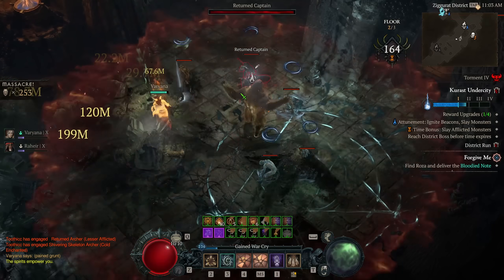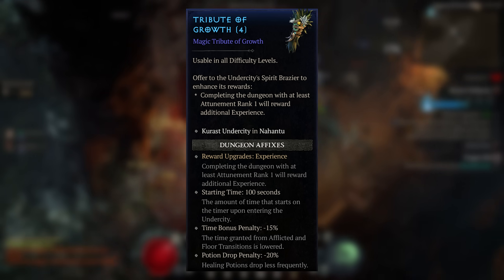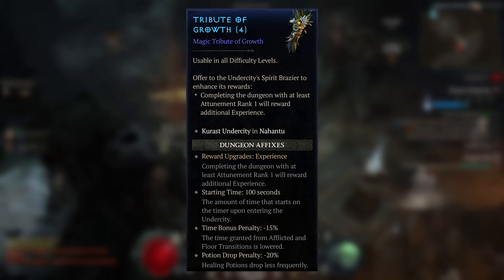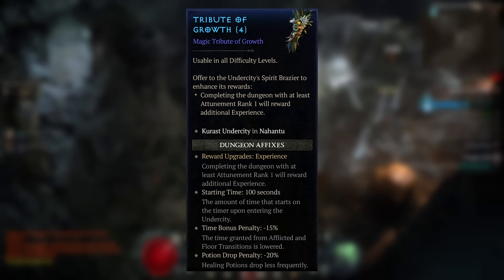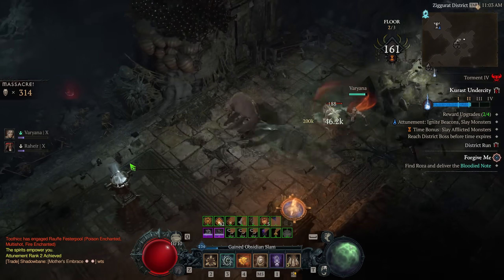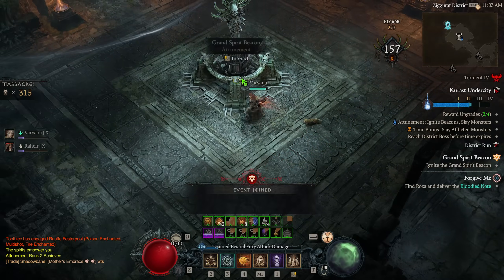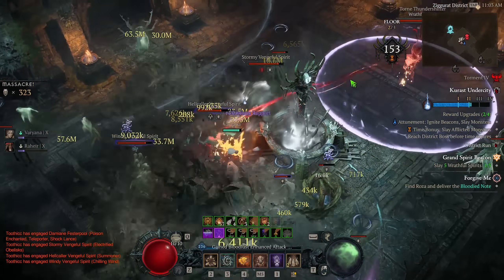Another magic tribute is the Tribute of Growth, which just rewards additional experience. Once you're level 60 and getting Paragon levels, this doesn't seem valuable. Even though the developers talked about it being good for leveling, you get better experience from pit runs, infernal horde runs, or potentially even nightmare dungeons. So this seems to be one of the tributes that isn't really worth using.